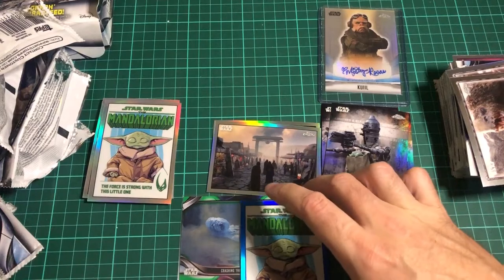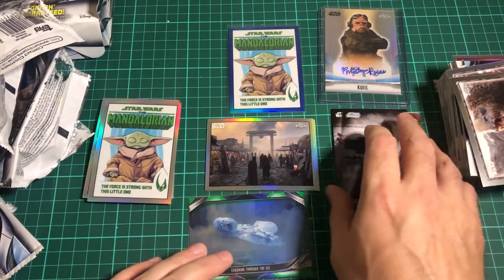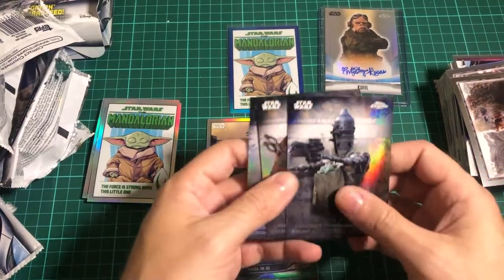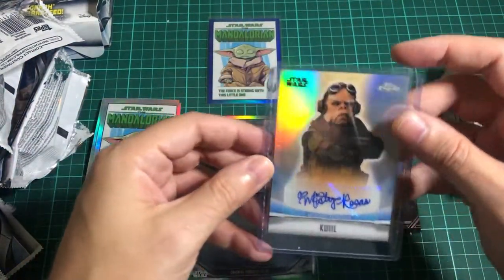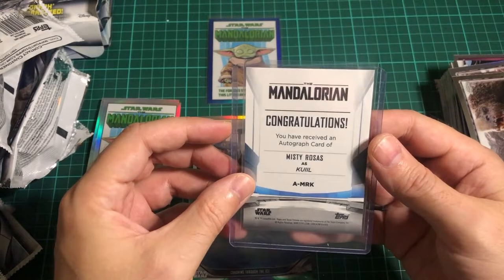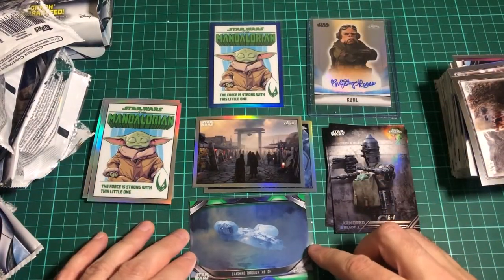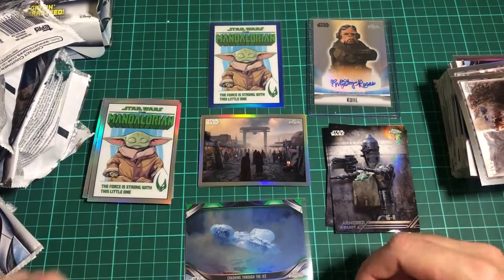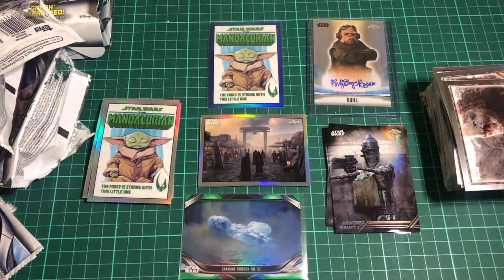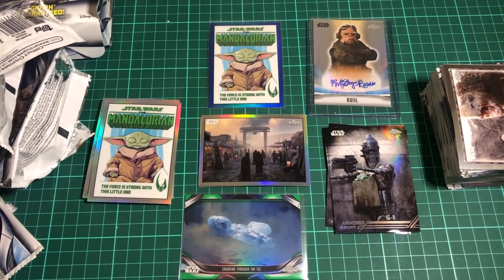So there we go — that's a box of Mandalorian Chrome. I've got to be honest, I went into this with relatively low expectations considering my last Star Wars opening was absolutely disastrous. So we've got a very decent auto — I think it's a decent auto of Misty Rosas. Apologies, I don't know who Misty Rosas is. Decent auto, a numbered 99 card, comic book art, and I've probably got more concept arts in there I just haven't pulled them all out. So there we go. If you enjoyed the video please leave a like. If you enjoy the channel and all the random bits and pieces — all the stickers, all the cards, Star Wars, football, all that gubbins — why not hit the subscribe button? And I will see you all very soon.